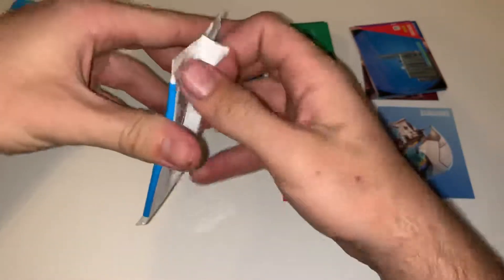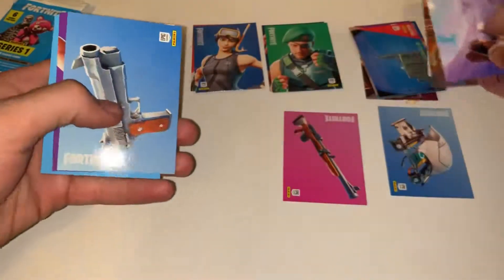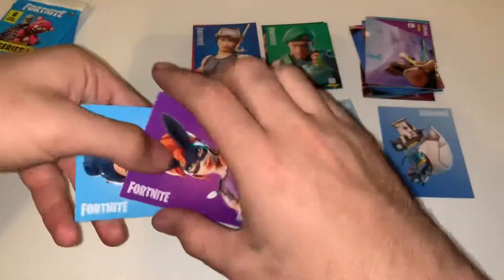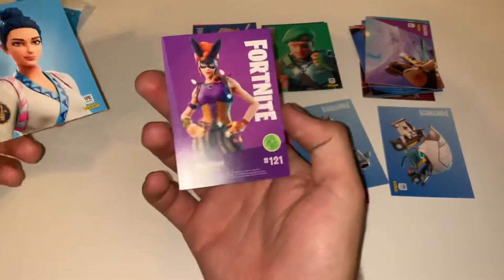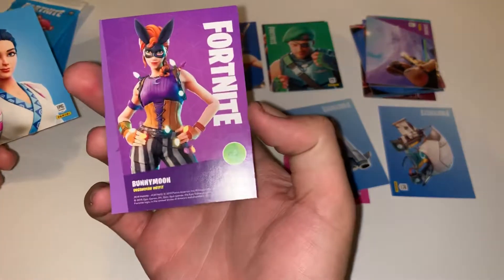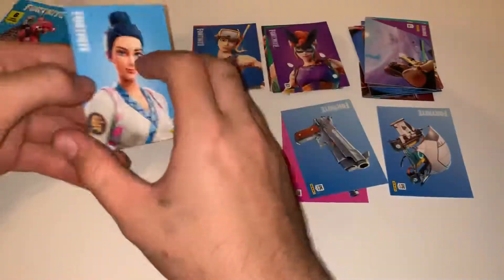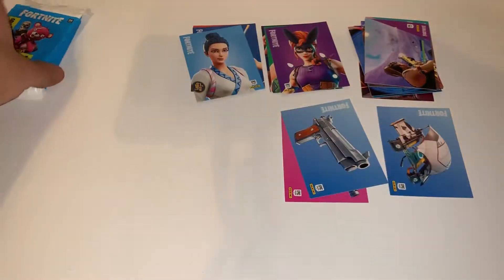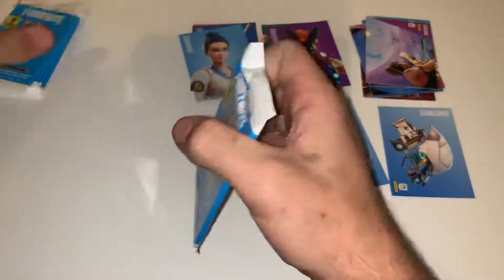Pack number three — screenshot, screenshot, screenshot, and we got a pistol. See, I told you it was gonna be a good pull. You can never go wrong with a pistol. Then we have Bunny Moon uncommon, uncommon, and then we have Maki Master — she must go with Sushi Master.